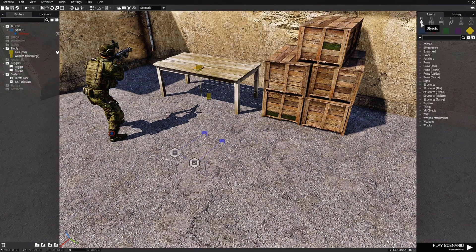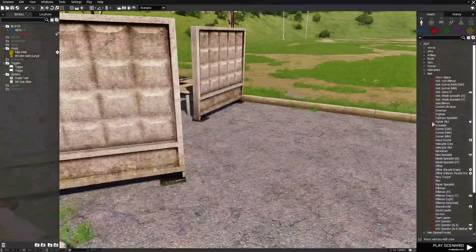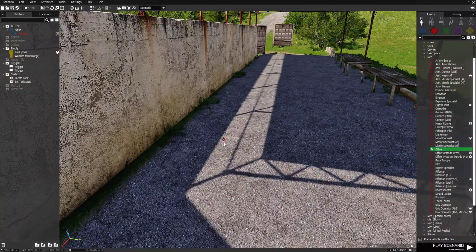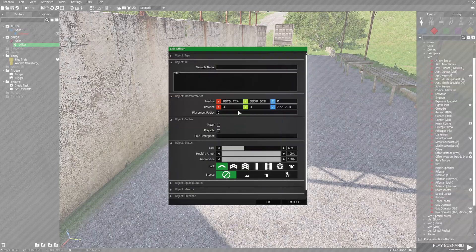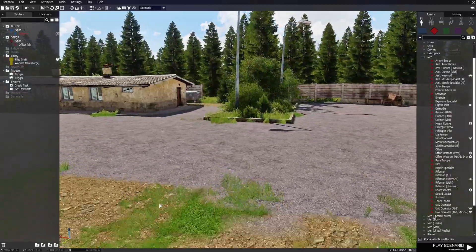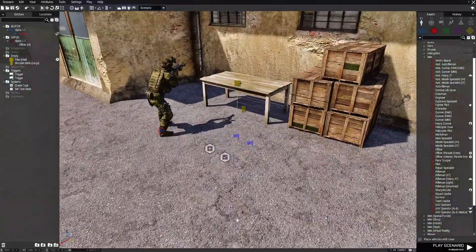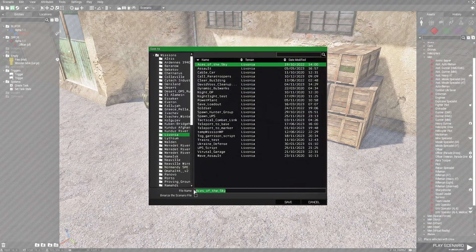Next go back to F1. We're going to choose an O4 officer, place him here, and face him in this direction. Edit the officer and in his variable name type 'OF', then hit OK. Next, click Save, save our scenario, and we're going to name it 'create pickup'.